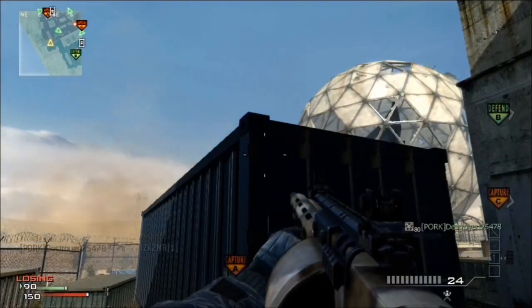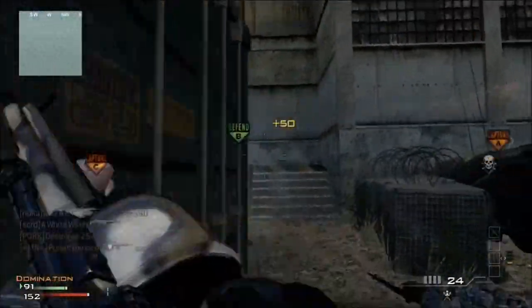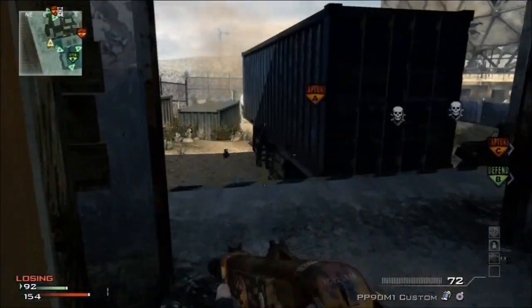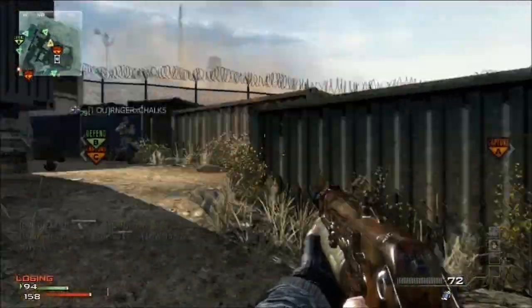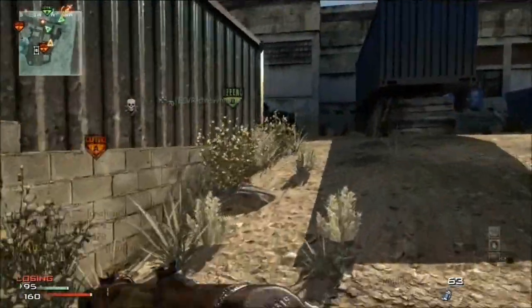First, look at your specific game. In this game you're going to see — there it went — they are jamming our radar and getting UAV, and that's how they're controlling the engagement.